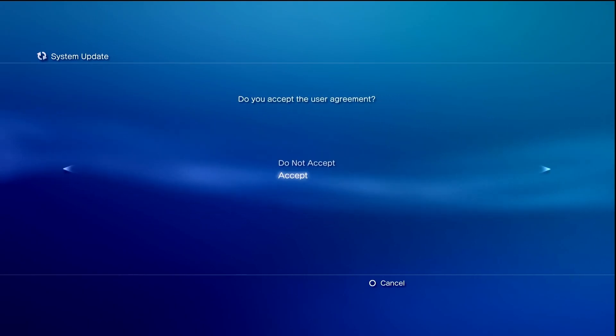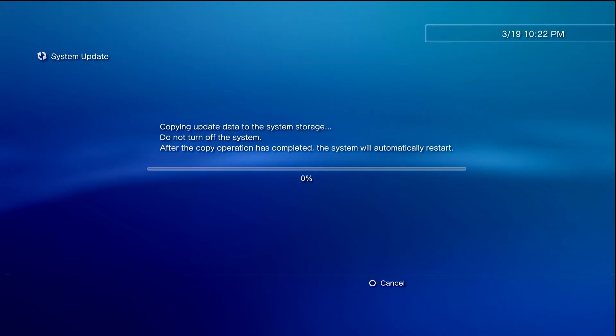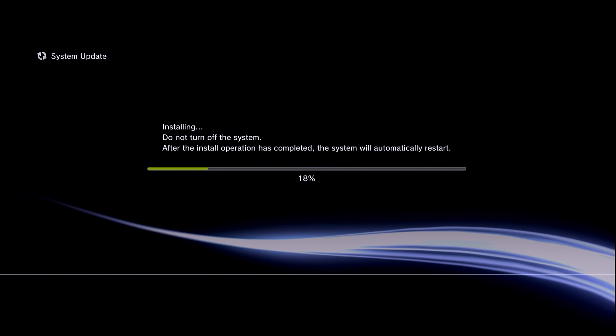Keep in mind this is going to uninstall PS3 HEN, but we are going to upgrade HFW and reinstall PS3 HEN shortly. Just walk through this process, let it copy over the update data. The system will then reboot and get to a point where it will update the firmware itself. Once your system reboots, let it do its thing and it's now going to install HFW — give it a few minutes.